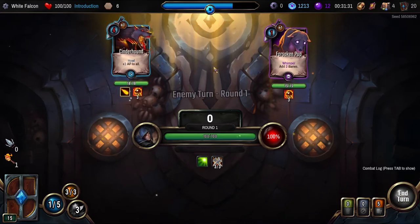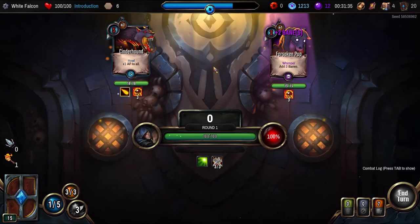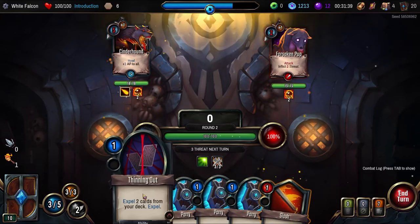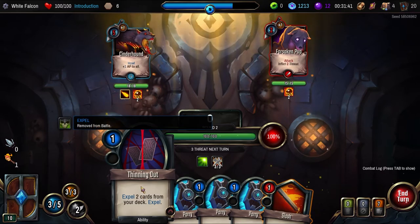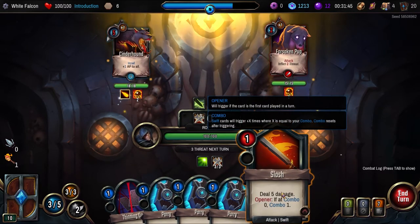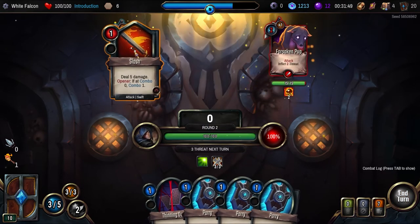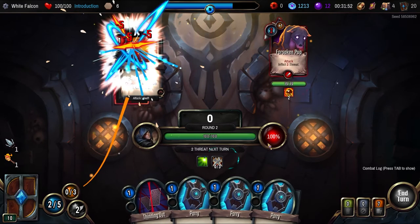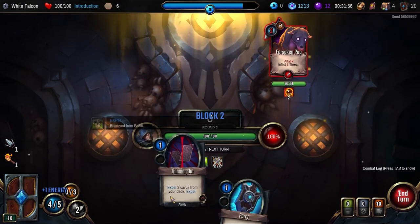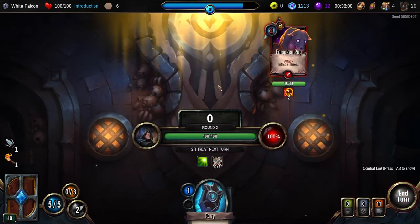That seemed to go quite well. Give me banes — don't bane me. So we could do that if we get it out later. Why isn't this an opener? We can kill this instantly, or we can kill that instantly. There you go. Should we keep this or not? I guess we'll keep it — two threat.